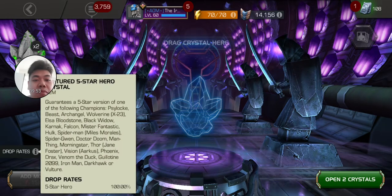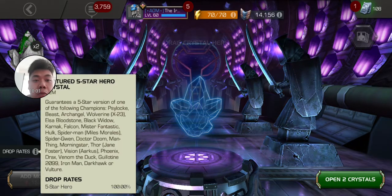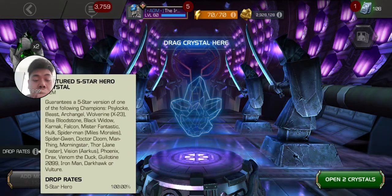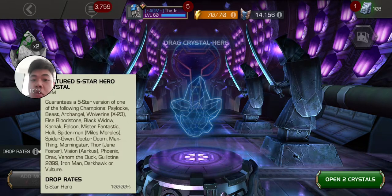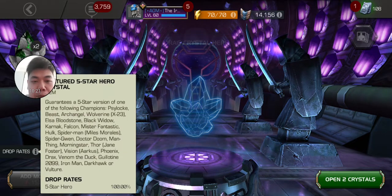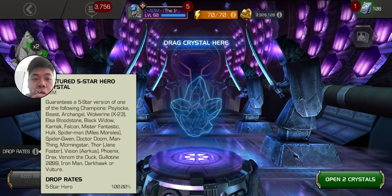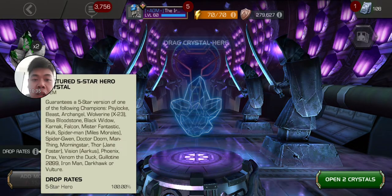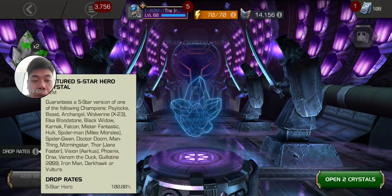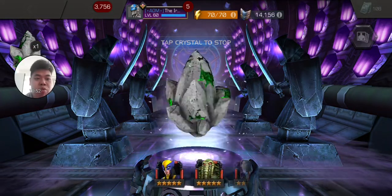The drop rate is great for this crystal. The six new characters are Archangel, Mr. Fantastic, Dr. Doom, Mentiongula, Tai 2099, Elstar, and Bloodstone. Other good champions I would like include Darkhawk, who I've been trying to get, and Black Widow. Beast is somehow in here — let's not get him. I'm looking for a good mystic champion — if we could pull Dr. Doom that would be fantastic. Archangel is also definitely a plus.